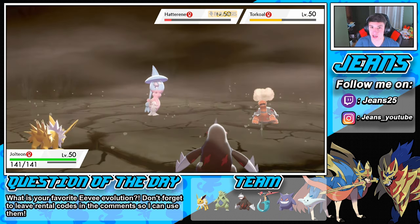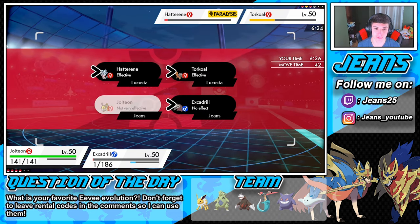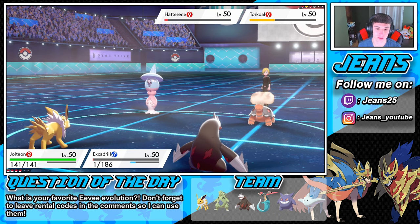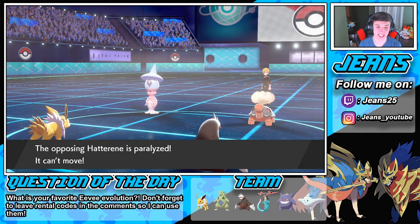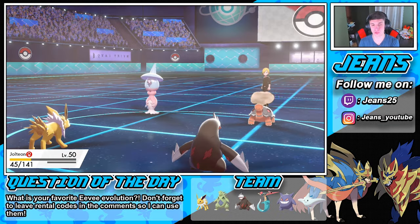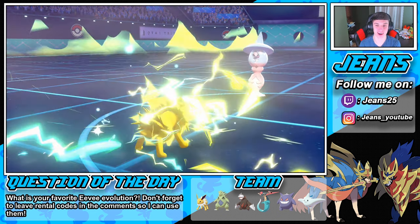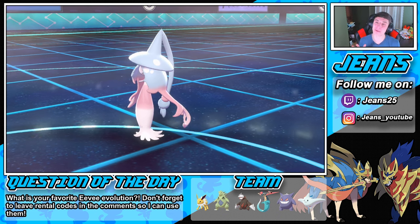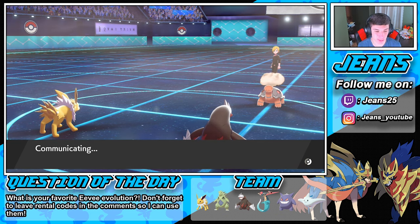Hatterene stays alive but we do some work to Torkoal — love to see it. Now Discharge pops off and we Protect Excadrill because someone's coming after him. Protect comes out — look at this protect-slow game. Hatterene is not having a good day today. Jolteon comes up huge — can we double kill? Oh so close! Jolteon — knock it off, stop it! But Butterfree teams just get smacked on this team.